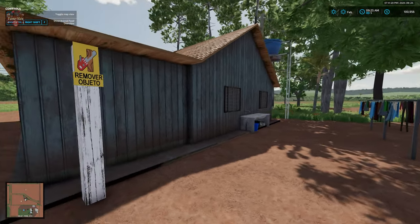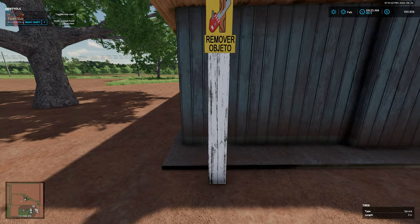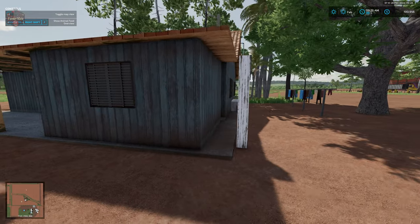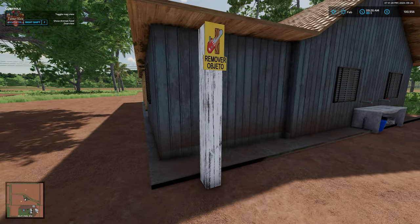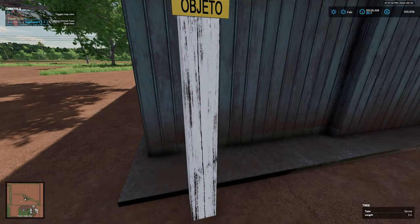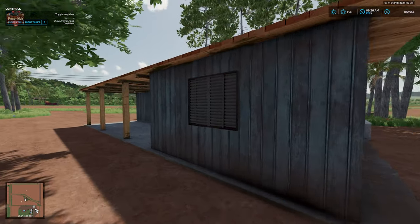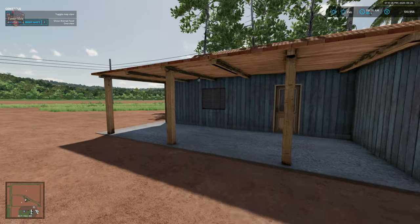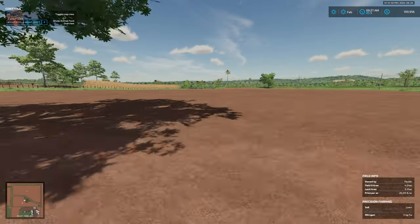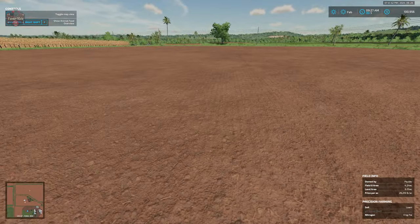That is pretty much the starting farm. As mentioned in the description, there was a statement about removing houses by cutting down a board or pole behind each building. If we cut this down after we own the land, this building will vanish and we'll have the ability to customize the area however we want.